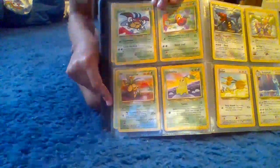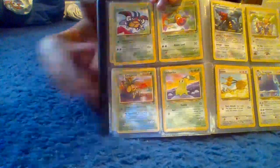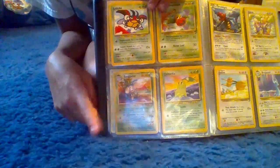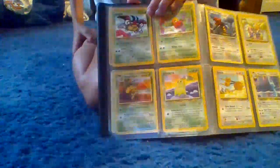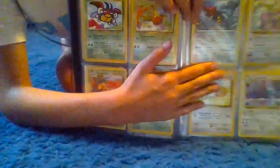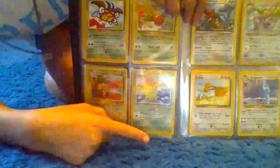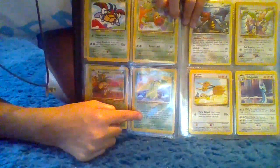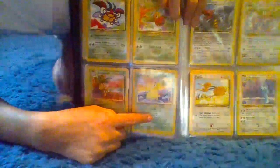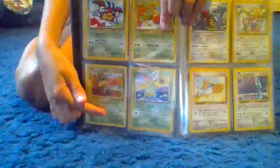We also have Exa Snout, which has 40 health. His moves are Teleport and Big Egg Explosion, which does times 20. Moving on to the last one on this page — which has 40 health and Tackle, which does 10 — and Diffel Lecker, whose move does nothing; you read the card to see what it does.